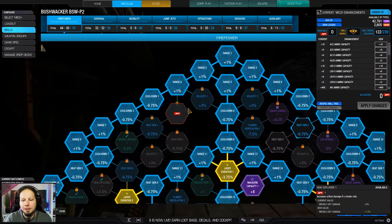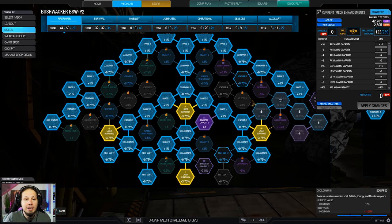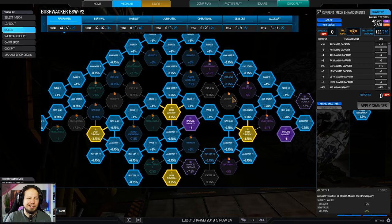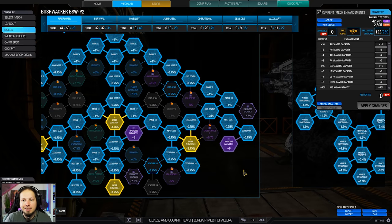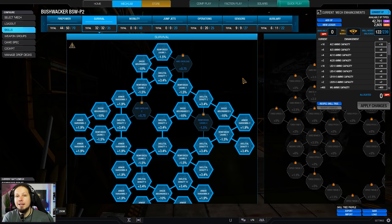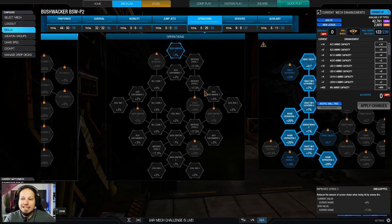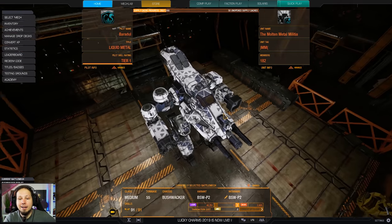We also have some skills here. I definitely wanted to go for magazine capacity and as much cooldown as possible. I'm skipping heat gen — I don't need that in the build because the light gausses are just heat neutral more or less, and the small lasers are not racking up that much heat. Therefore, we can go for as much cooldown as possible. Laser duration just for the giggles. We are going for maximum survivability here because I wanted to be in the fight for a long time. No heat management needed, but we are going for 60% radar deprivation and then double artillery strike on top of a UAV.